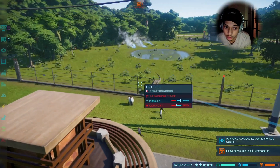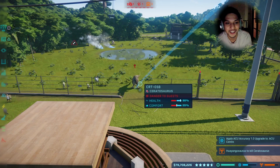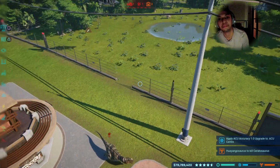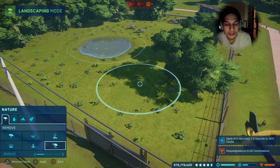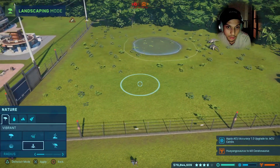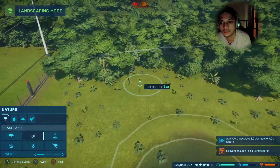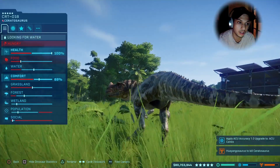You gotta make sure that the Seratosaurus comfort level is good enough so it doesn't break out. You can see here the comfort level is quite low, so it'll keep breaking out — I think everyone's gonna have this problem. What you gotta do is bring it back inside, remove the forest and add more grassland because the Seratosaurus needs grassland. Once you've got him back in, you can see his comfort level going up.